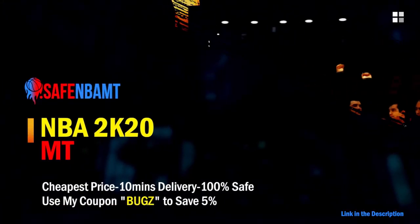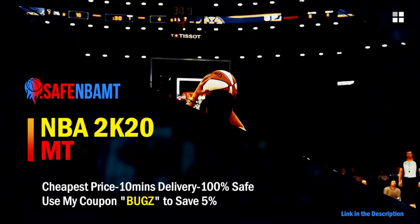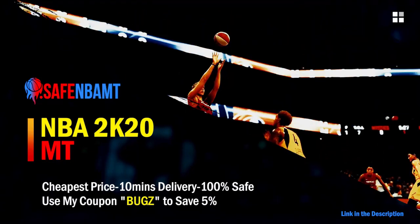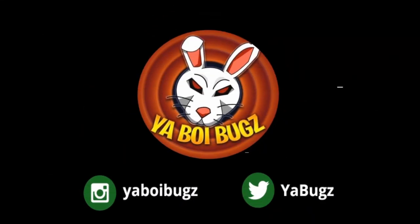What's good guys, if you want cheap, fast, and reliable NBA 2K20 MyTeam coins, head on over to nbasafe.com and use code BUGS for five percent off at checkout. If you guys want some cheap MT, make sure to hit me up on Instagram and Twitter for the fastest and most reliable purchase on the internet right now.